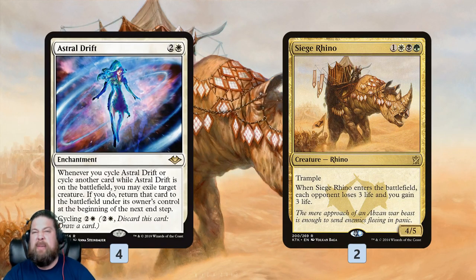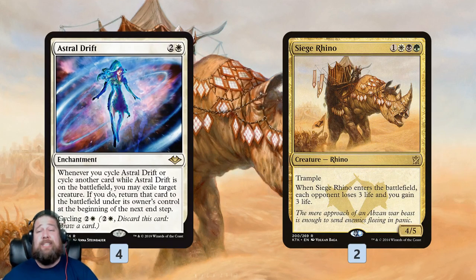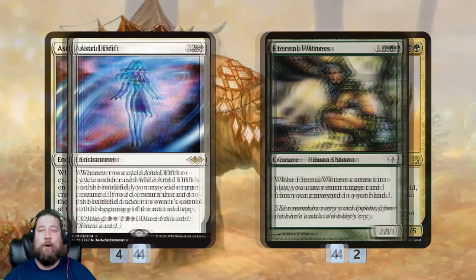However, the main plan of our deck is to use this for value — flickering our own creatures. Just cycle a card, keep reusing enter-the-battlefield triggers, grinding out this weird value. Our finisher is Siege Rhino: it comes in and drains. With Astral Drift we can do this over and over again. We have Siege Rhino on the battlefield, cycle something for just a single mana, flicker our Siege Rhino, it comes back draining for three. Then during our opponent's turn, cycle another thing, exile Siege Rhino again, draining for three more — essentially killing people without even attacking.